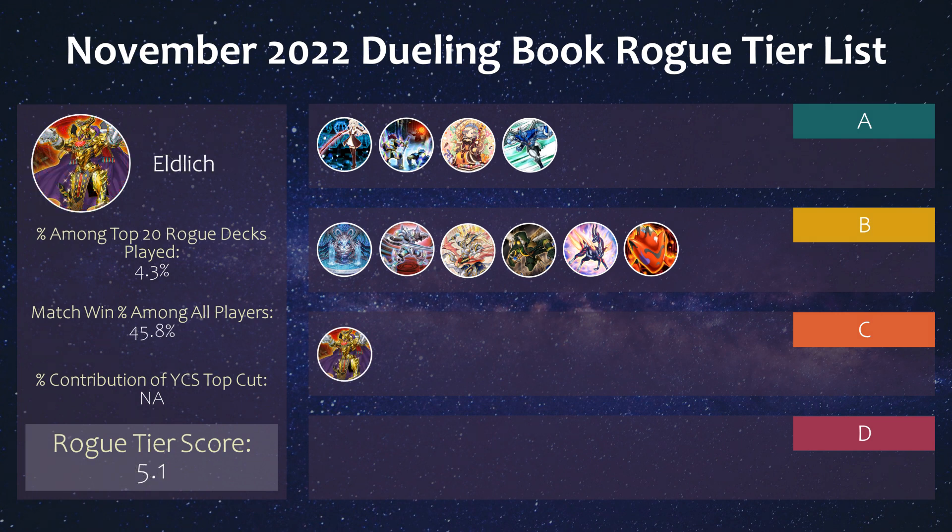Moving on to C tier, we have Eldritch. Honestly, as a former Eldritch player, I think this deck is rather unplayable right now. Eldritch strategies usually play two Gold Lords, and with most decks main-decking Bistrials, once those two Lords are gone — which will be very easy — the deck's game plan is just straight up over. The mills from the Shizu cards are kind of nice for the Eldritch traps, but just not enough to do well in this format.